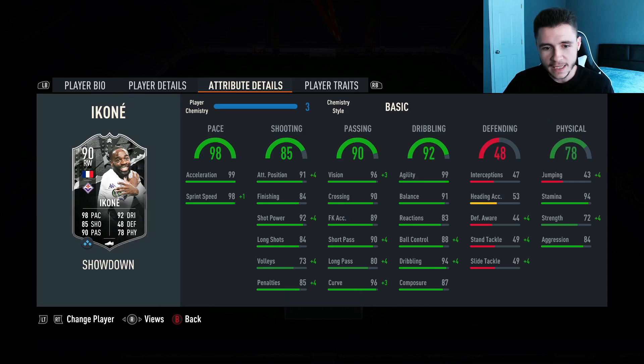His in-game stats show that he has the potential to be a very overpowered card. 98 pace with 99 acceleration and 98 sprint speed — absolutely phenomenal. 85 shooting is not the greatest, especially if you want to play him in a very advanced position. 91 attacking positioning with 84 finishing — probably a chemistry style bumps that up a bit. 90 passing is a very decent stat for a winger; he has 96 vision with 90 short pass and 96 curve. 92 dribbling is obviously where the card excels the most, with 99 agility and 91 balance. He does only have 83 reactions, so probably a marksman chemistry style to bump up the shooting as well as his dribbling.